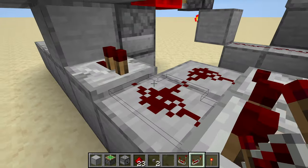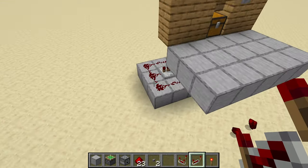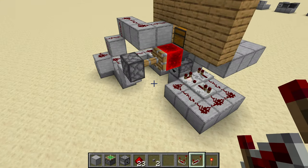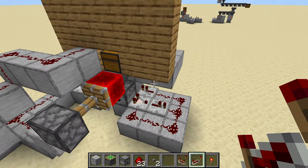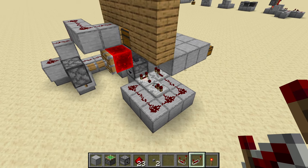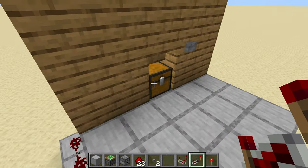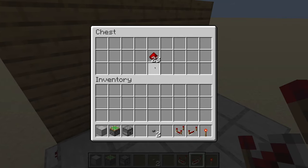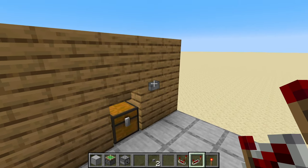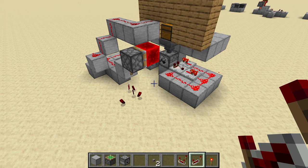Now we've moved things around a little bit. Instead of the setup being out on the original side with the dropper facing that direction, now the dropper faces a different direction. It's all the same circuits connected the same way — just reoriented. With a bunch of stuff in here, it should just sit there until I push the button. And it still works.